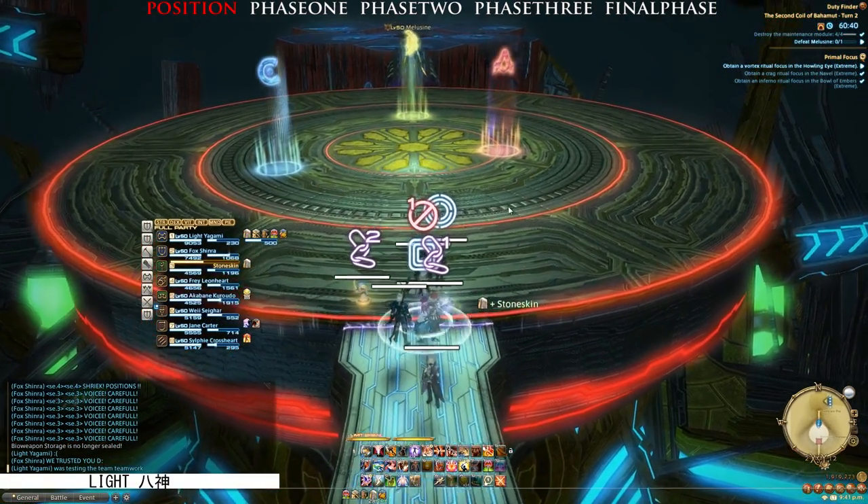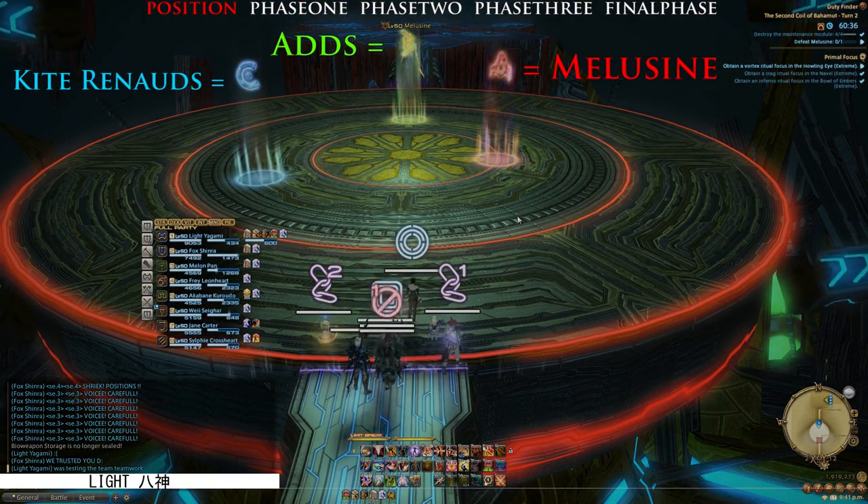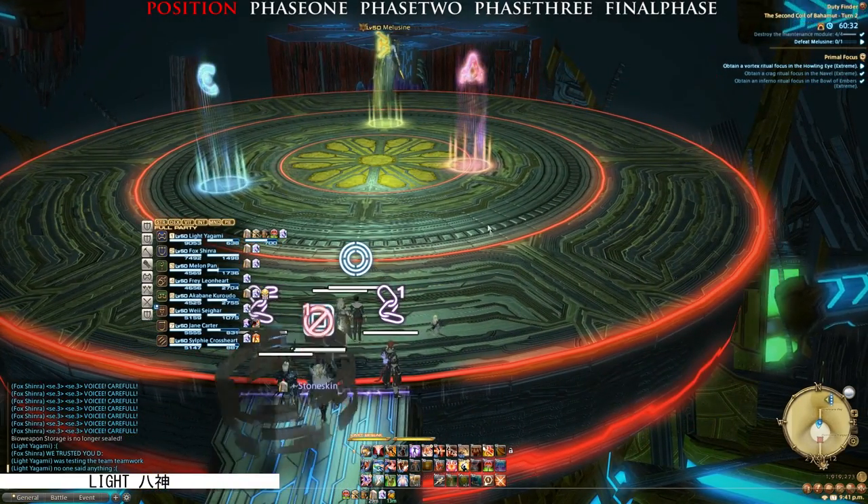First off, allow me to touch on the positioning of the battle. From what we can see here, A is where you will tank Maloon Sign, B is where you will tank adds, and C is where the Bard will kite the Renaud.